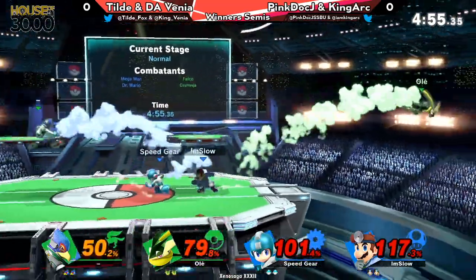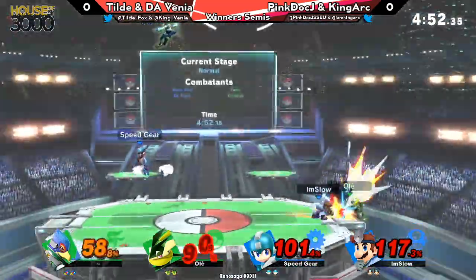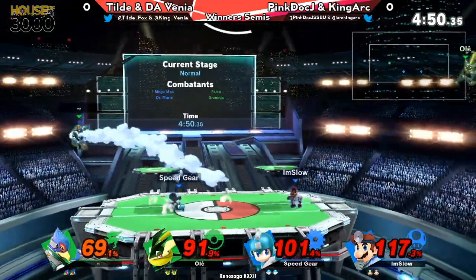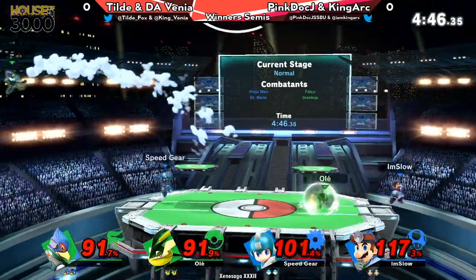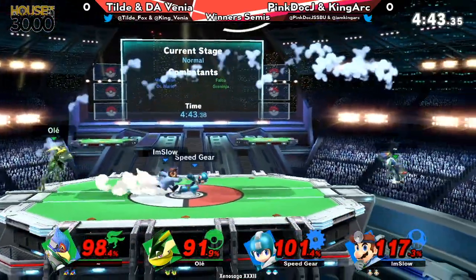This is really good stuff from King Art. I love the way he's just keeping Tilde off of Pink Duck, because he knows that Pink Duck is so confident in his edgeguards that it's best to just leave him on his own and make sure he doesn't get interrupted.